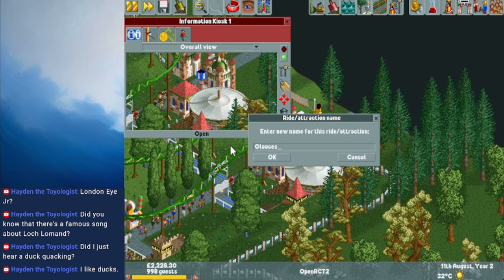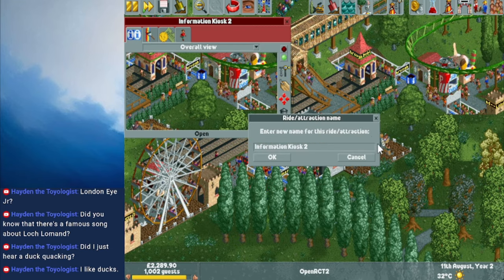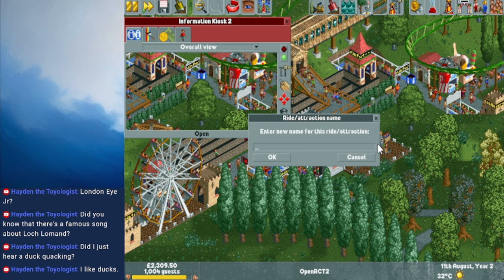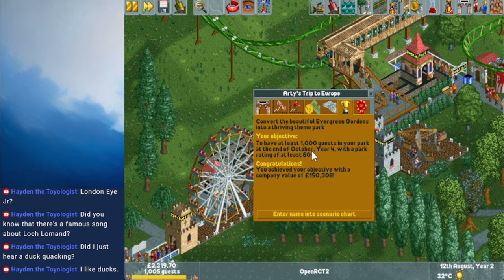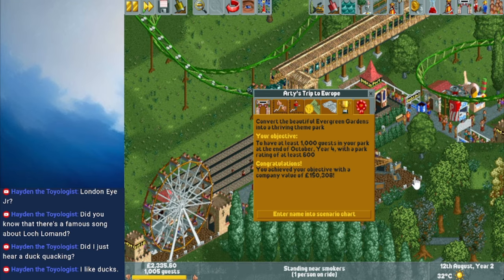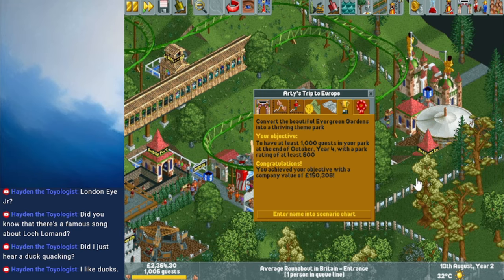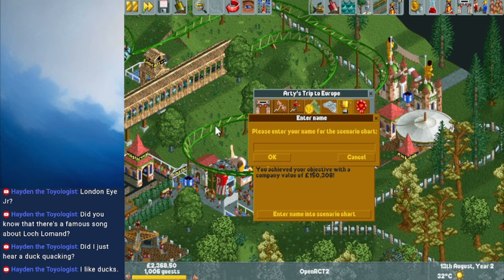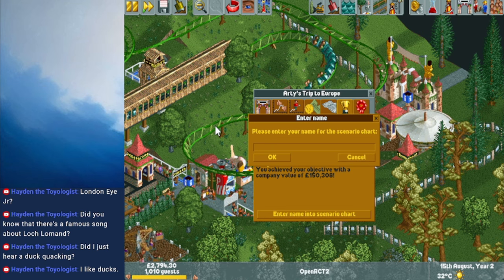We're opening up new routes so more people can get lost — it's gonna be great. The first information kiosk can be Gloucester Cathedral — that's where all the good stuff is. The second one can be the Church I went to in Ireland. We completed our objective in less than half the time allotted! Yay! We didn't cover all of my trip to Europe at all, but you know what, it was still fun. We get to enter our name into the scenario chart. We got the chip shop at the end of it all!